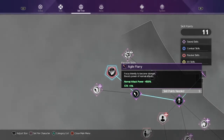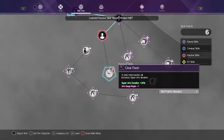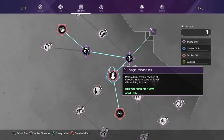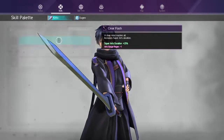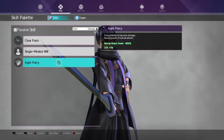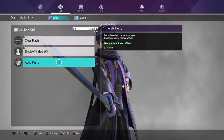Agile Flurry gives you normal attack power plus 800%, and it'll also give you strength 5%. What this does is boost your normal attack damage by a lot, so your normal attacks will be doing a lot more damage. Then this one right here — Single Minded Will — also boosts your normal attack by 1000% while you're in super arts and boosts your attack by 5%. You'll want that as well. And then Clear Flash — use this too because you'll get more super art duration so you can use Single Minded Will more.